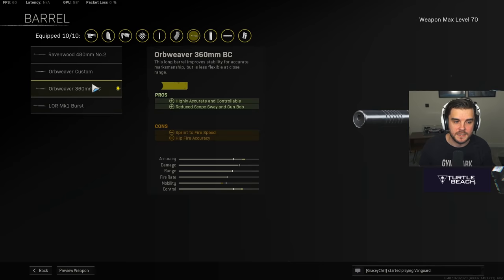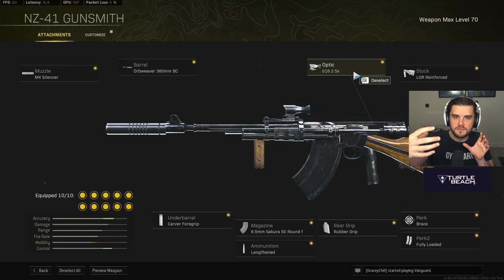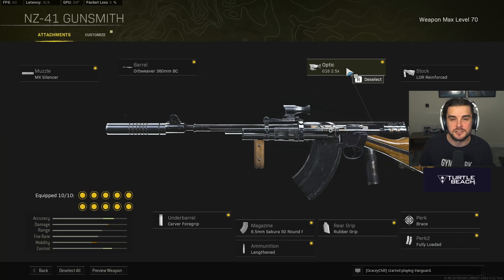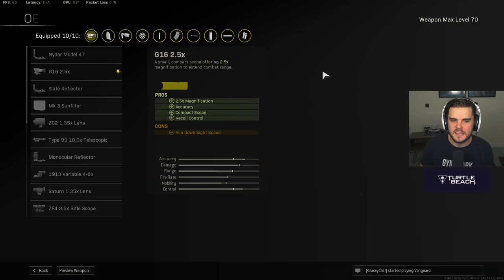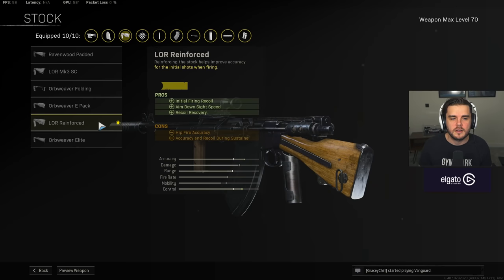For the NZ41 setup: the muzzle is the MX Silencer for sound suppression and accuracy. The barrel is the Orbweaver 360mm. Then the G16 2.5x optic, which received a slight change — it's a little more magnified in the middle, fitting the role of the VLK optic from Modern Warfare. The stock is the LOR Reinforced for initial firing recoil, so you can snap on and get those fast time to kills.